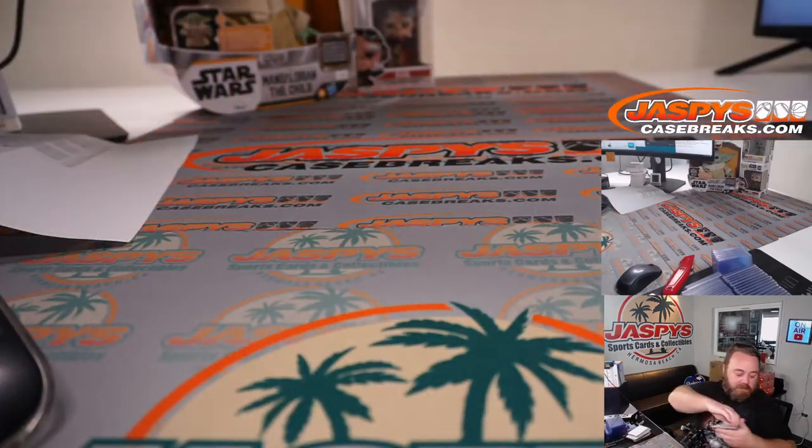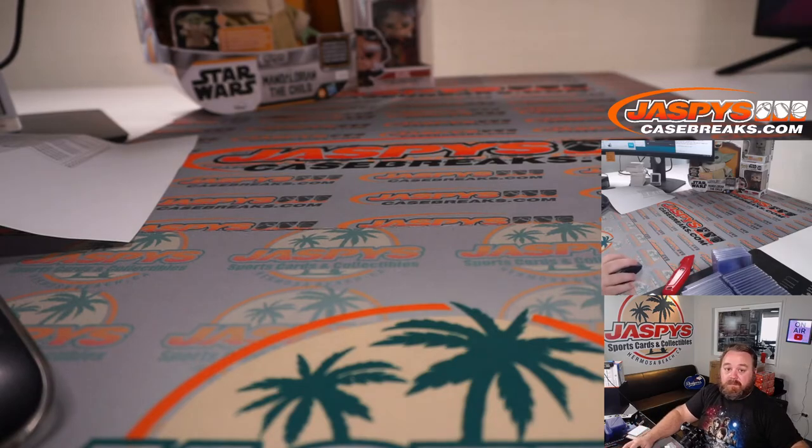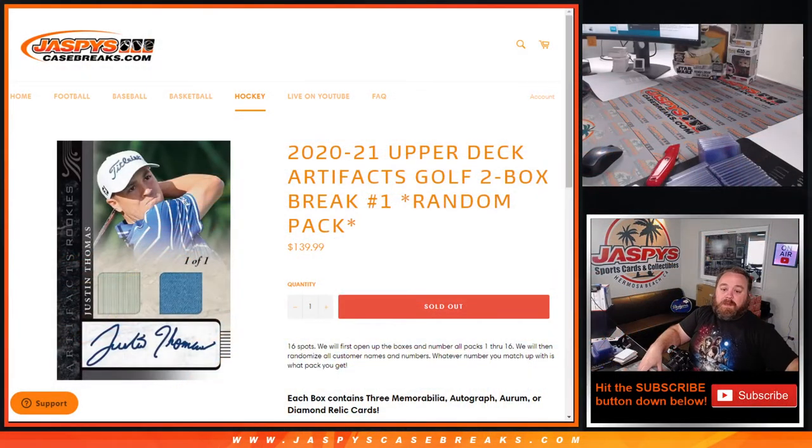That was our first look at Upper Deck on case breaks — 2020-2021 Upper Deck Artifacts Golf Two-Box Break Random Pack Number One from JaspeysCaseBreaks.com. Random Pack Number Two in store now at JaspeysCaseBreaks.com. I'm Sean — thanks for hanging out, we'll see you next time.